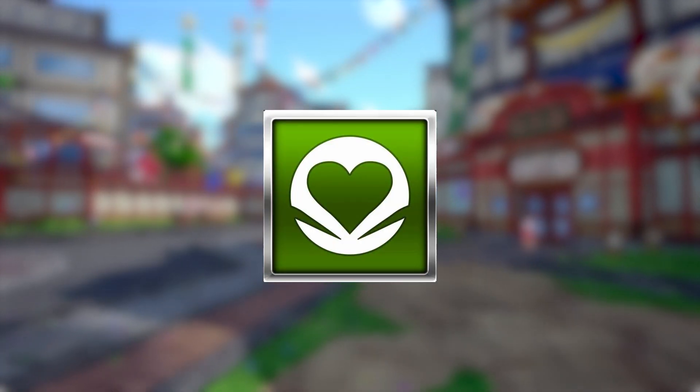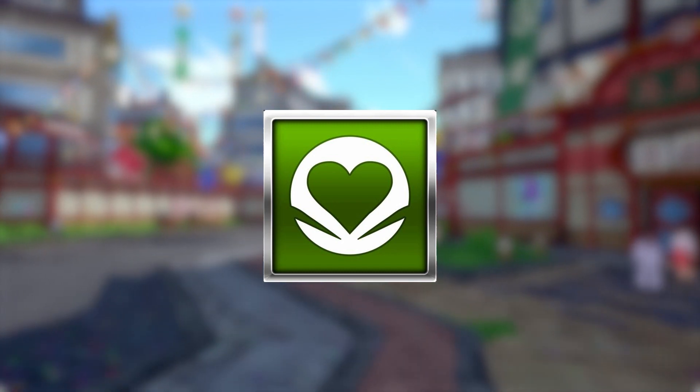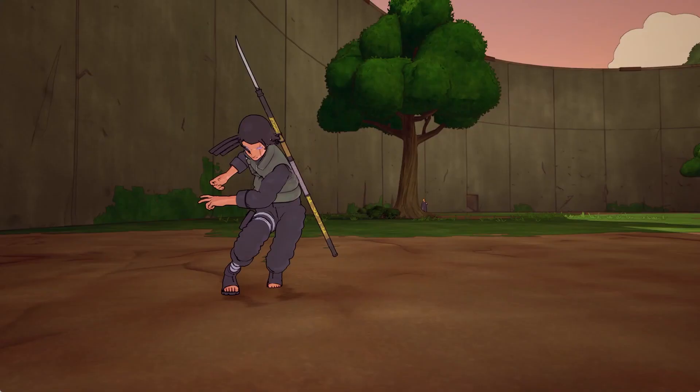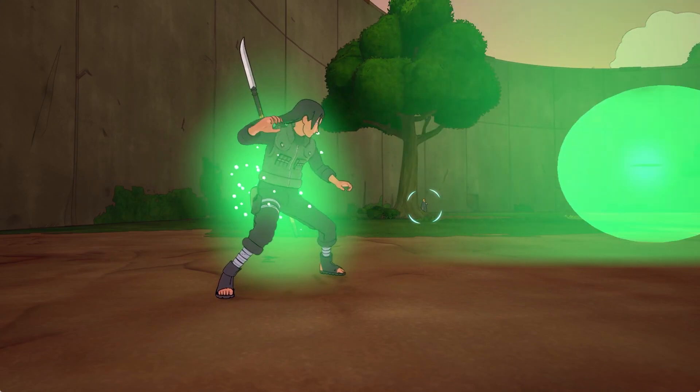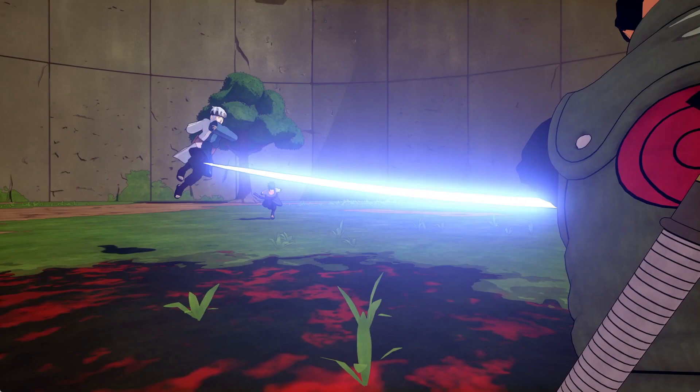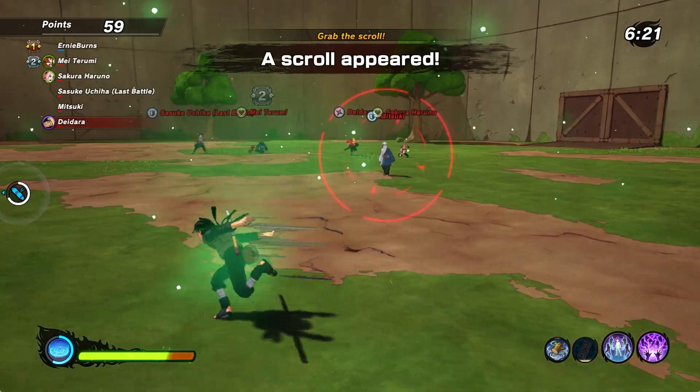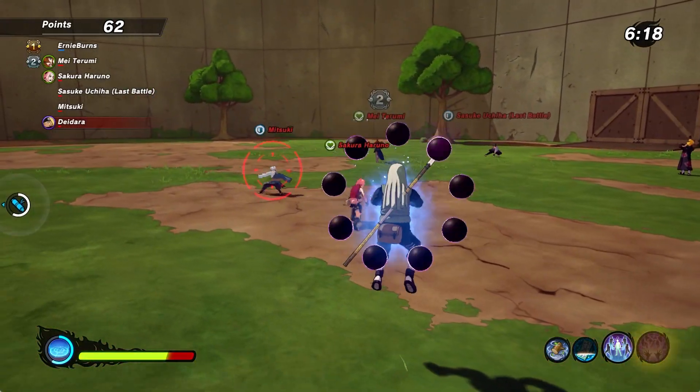Now for the healer class — I only have one ninja tool recommendation: the healing seal type 2. If you don't use a healing seal type 2 as a healer in a 4v4 match, I don't know what you're doing. Your whole point as a healer is to heal your team, not to fully fight. The healing seal heals you and any allies around you, with a good range that can heal allies and yourself for around 30 to 40 percent of missing HP. You can literally use this your entire healer career and be a goat.